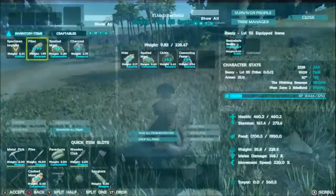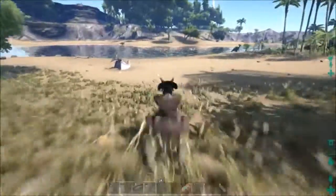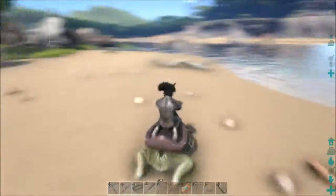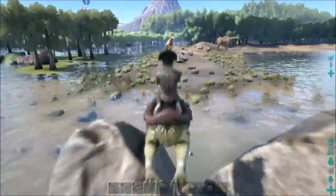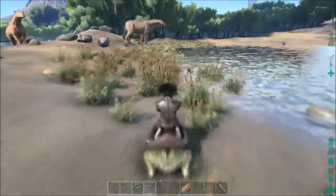I am on a PvP slash PvE server — server 276. You see the chitin and cementing paste loaded. I just want to be very cautious of that Spino. Even though he's a level 20, he could raise hell if he wanted to.